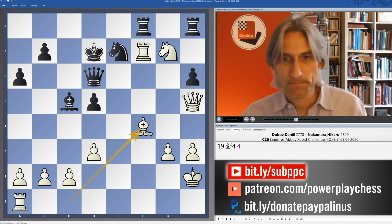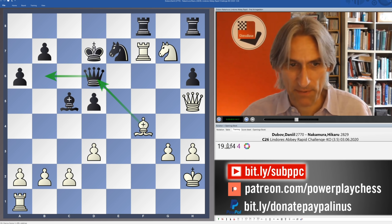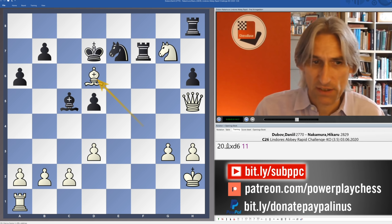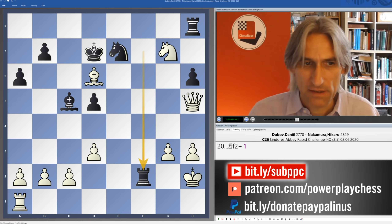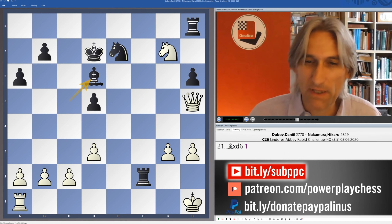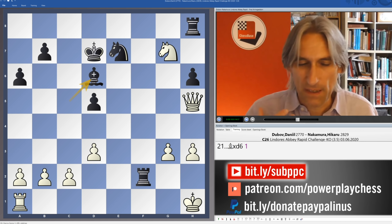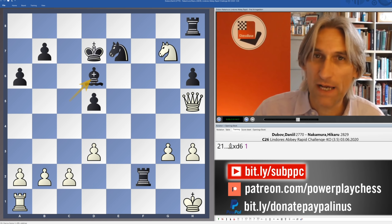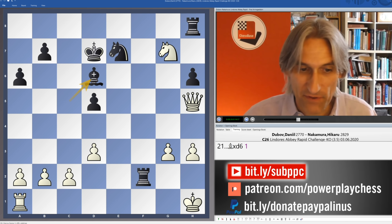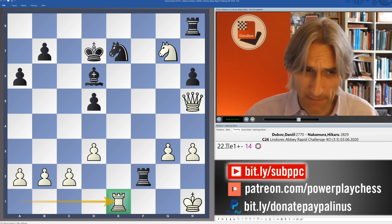Rook f8, bishop f4 — tagging the queen. And if the queen steps aside, then queen g4 check, so rook takes, bishop takes. Nakamura gives up the queen; he's got a rook and bishop for it. But it should be winning. Remember though, this is a blitz game — it's Armageddon — so white has to put this one away, and if you run short of time anything can happen. For the moment that rook is on the second rank, but Dubov kept control.